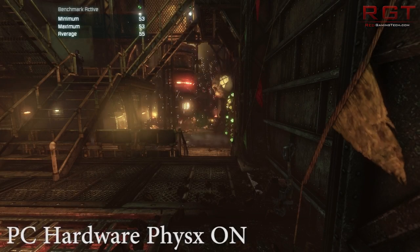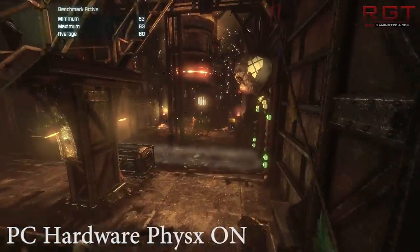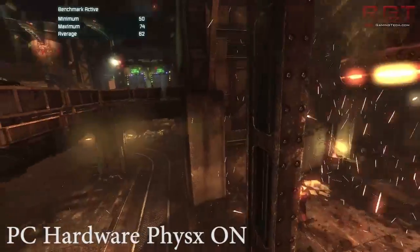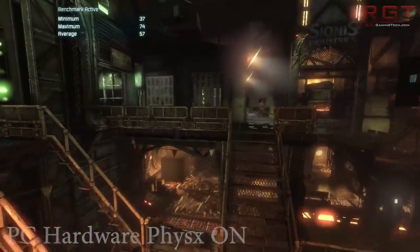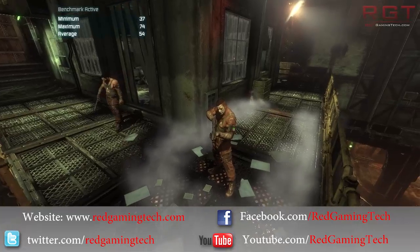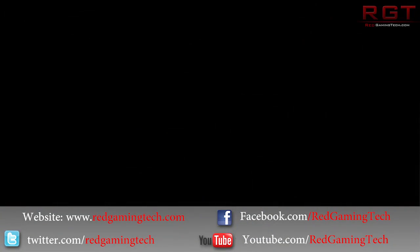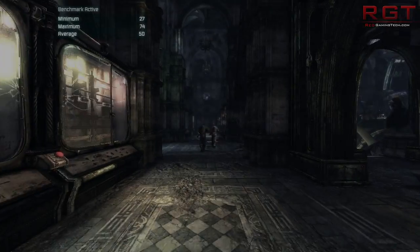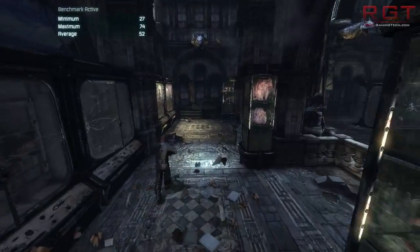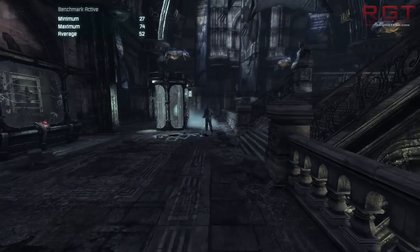Ladies and gentlemen, it's a RedGamingTed.com video. We're going to be talking about the physics from NVIDIA on the PS4 and some more speculation on the CPU clock speed. We'll talk about the physics first. NVIDIA have gone on record and said that they are more than happy to support physics on the PS4, and then of course given some marketing speak about just how important physics is for games.